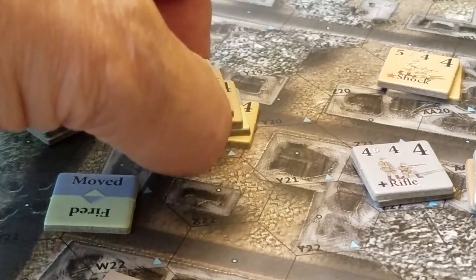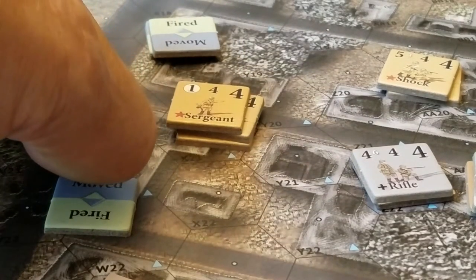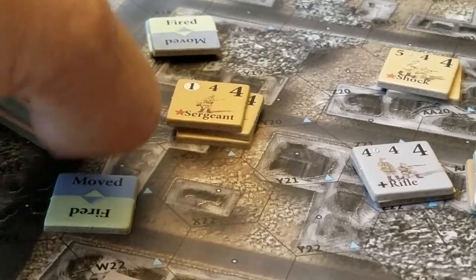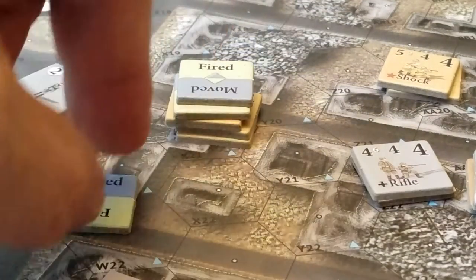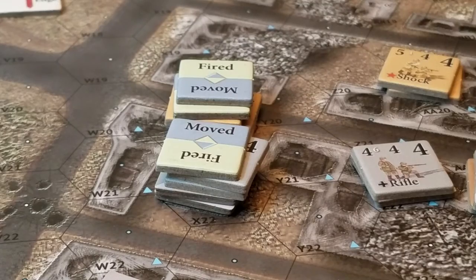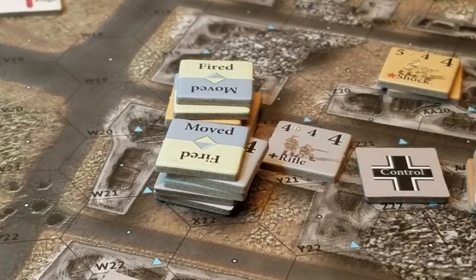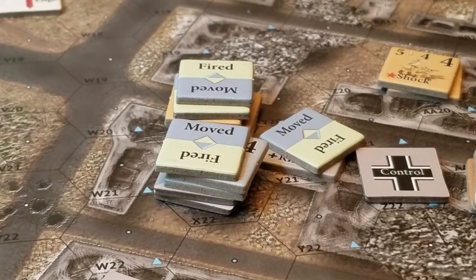They're out of points and I've got time, so I'm going to move this guy adjacent first. That's a move — he moves and pays one impulse point.